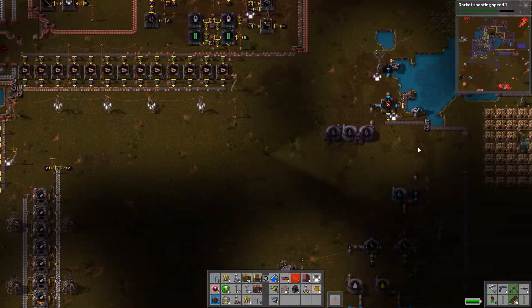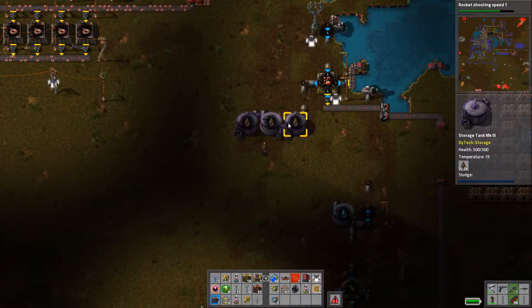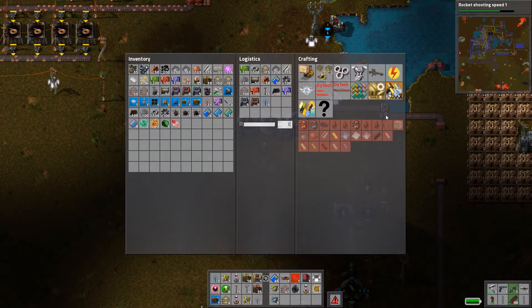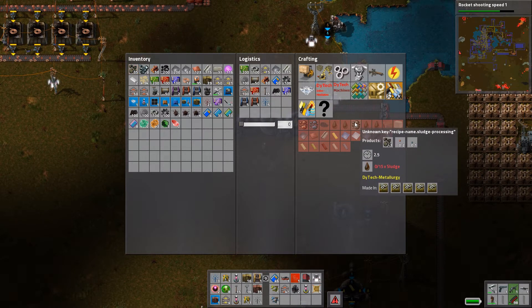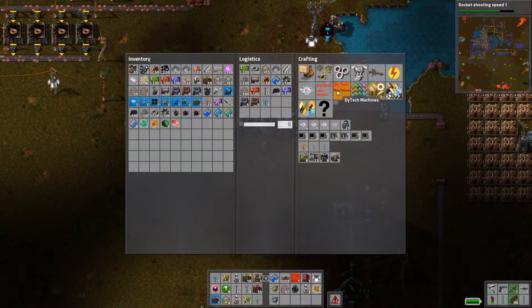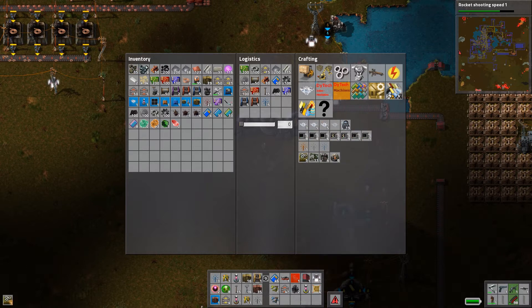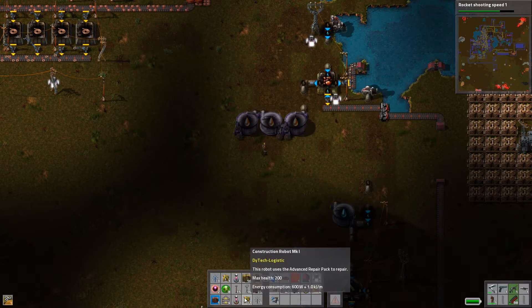The liquid copper is stuck right now because the storage tanks are full of sludge. I know I said before I'm going to destroy the sludge, but at this point, why not turn it into something useful? So we're going to make a centrifuge and turn that sludge into something useful.